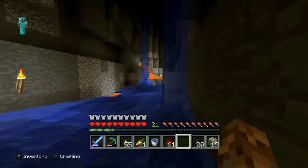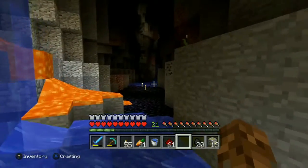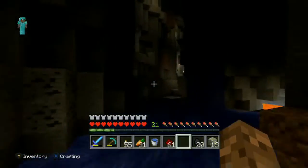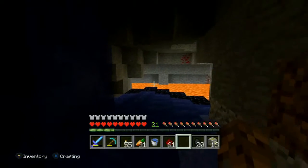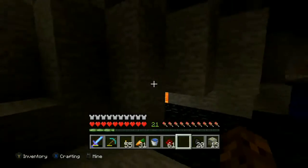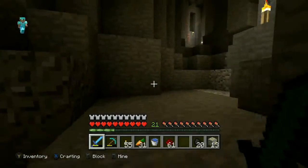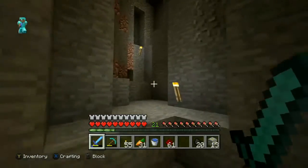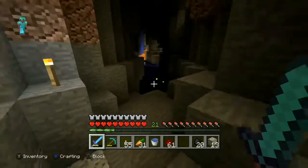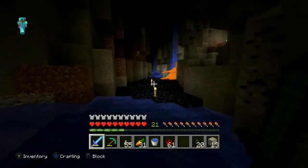Let's keep going this way and hopefully one of these side caves will go lower. There's a random flower — why is there just a random flower there? No idea. That area doesn't look like it goes down. Hello — okay, it's a mob, let's get rid of it. There's really nothing in there, so I guess we can go back to that cave area. That's really the only place I can think of going.